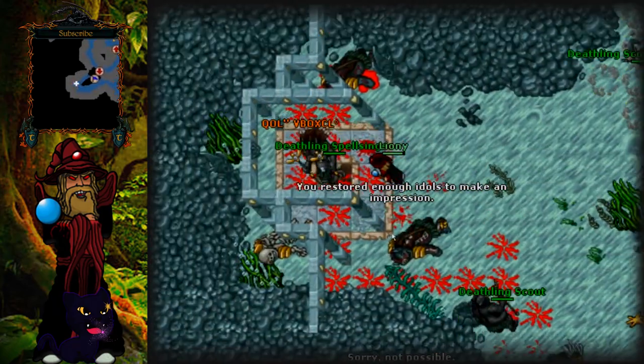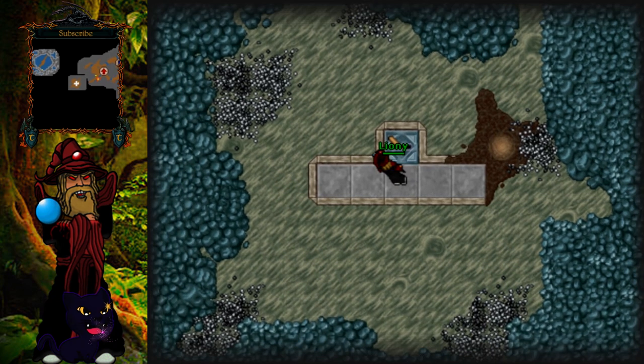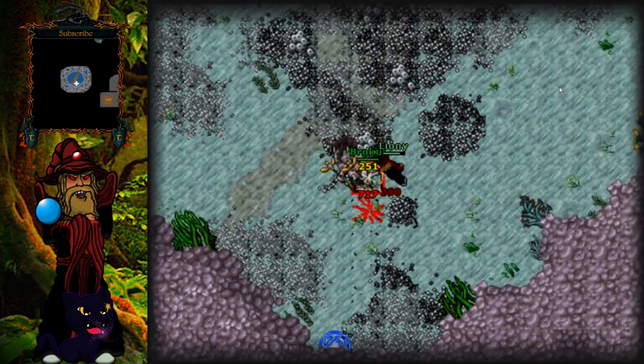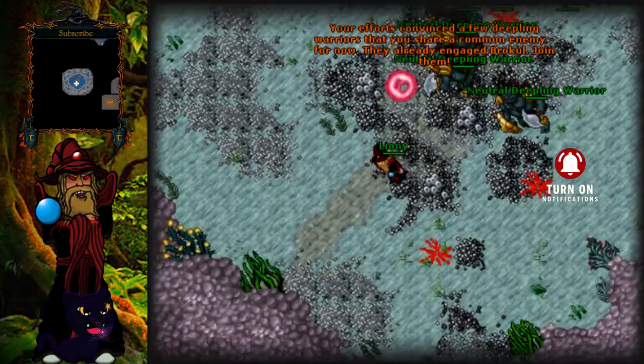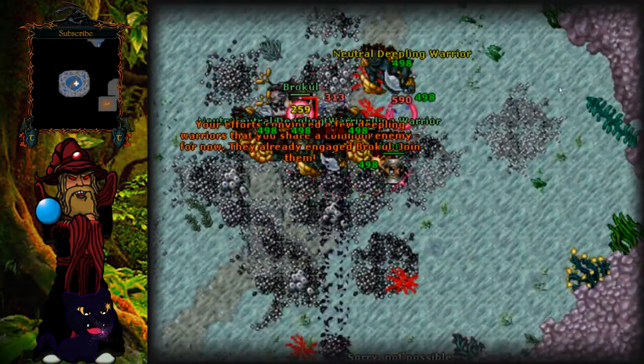If you are on lower levels, be careful because a trap there could be deadly. Once you fix all the broken idols, you can go to the boss and kill it. Once you enter the boss room, I suggest you use some energy walls in order to make Broccol lose extra hit points from the energy wall damage.